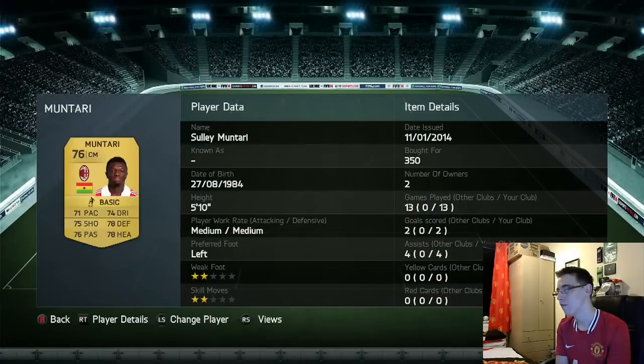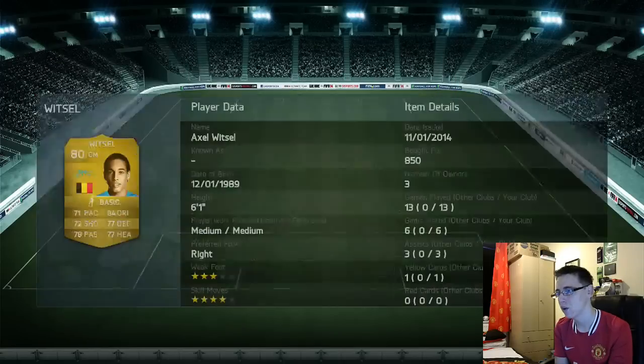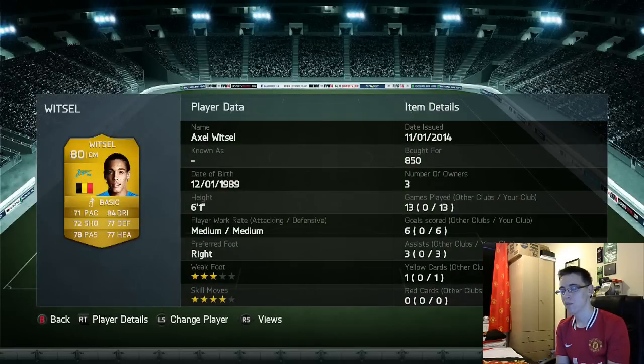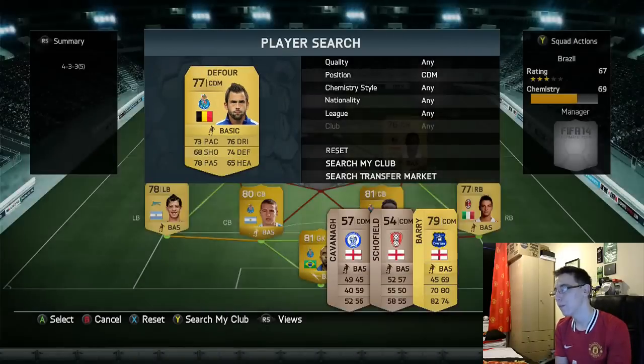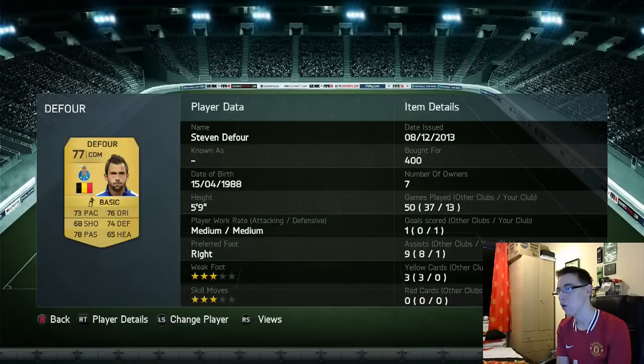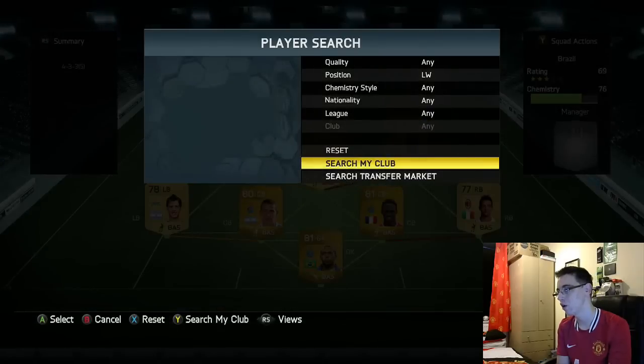Two central midfielders are Witzel and Montari. Montari cost me 350 — ridiculously cheap considering every single one of his six stats are in the 70s. Witzel cost me 850 and again almost every stat is in the 70s apart from dribbling which is 84 — beast central midfielders. CDM is Defoe, he cost me 400. I mainly got him for chemistry reasons but he's actually really good in CDM and he was a default CDM so I didn't need to buy any position cards.